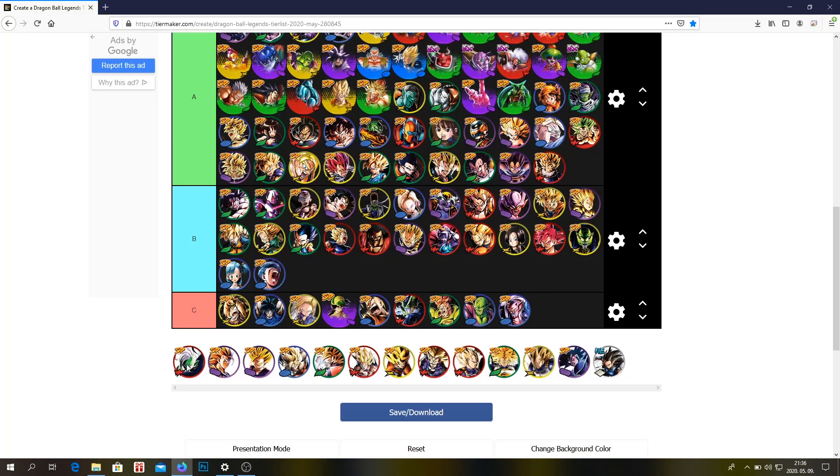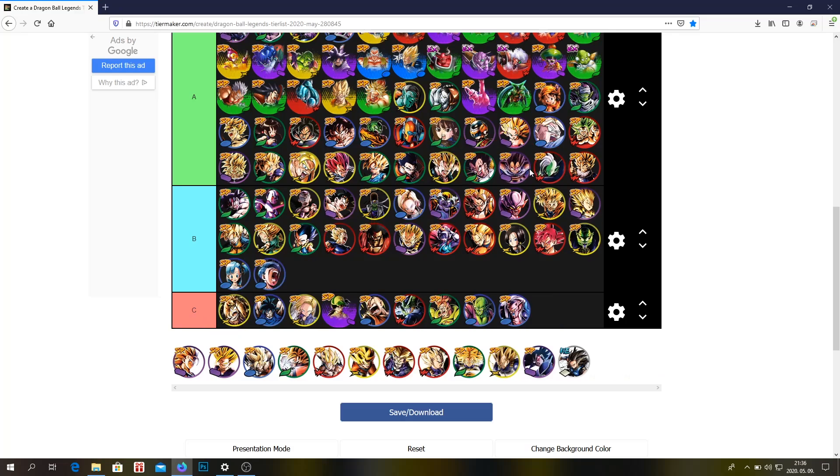This unit is just very bad. Zamasu — A tier. I don't think he's an S tier unit. I saw a lot of tier lists where he was S plus — he's just not. He has some good defenses, yes, he has second life, but I don't think he's a great unit anymore.